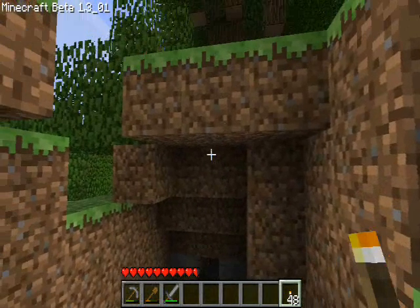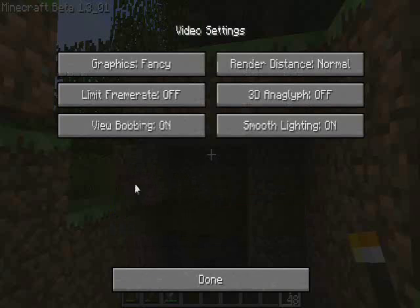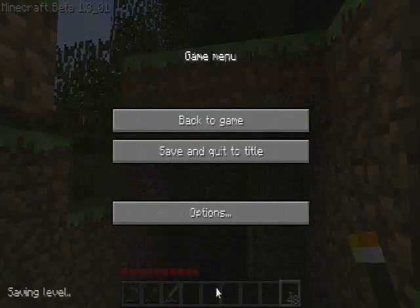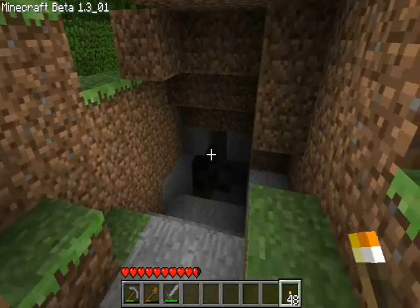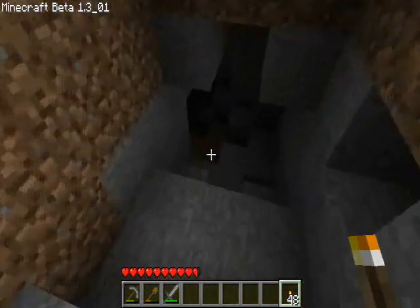That's the other thing that's new — Options. You'll notice this looks a little different. You can now have a separate tab for video settings, with smooth lighting. Now I guess it looks a little smoother in the light department.